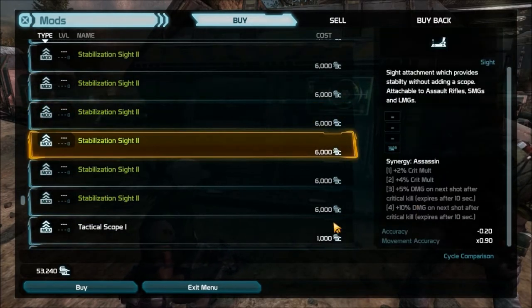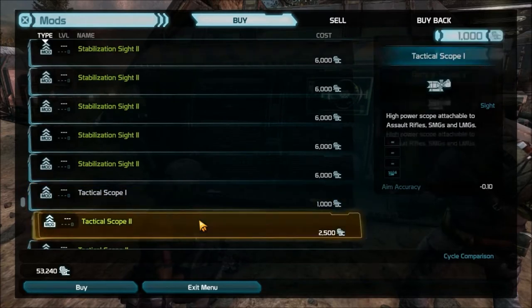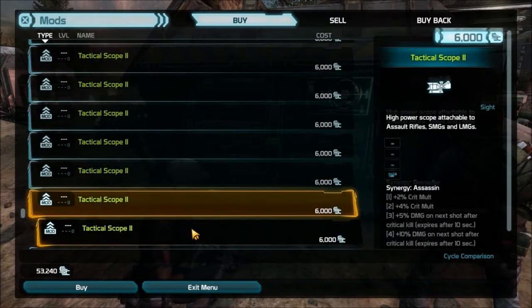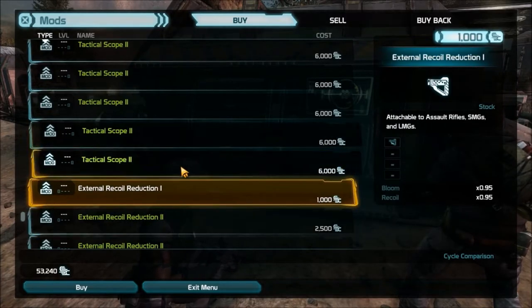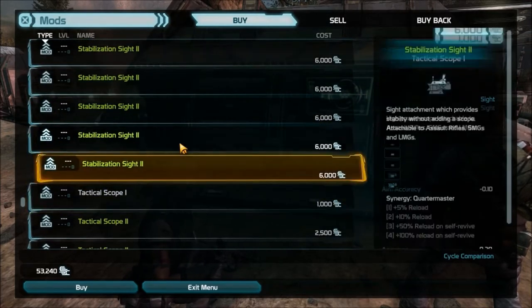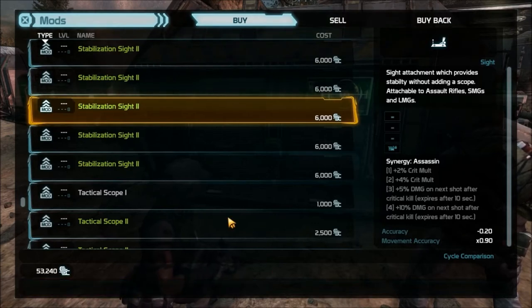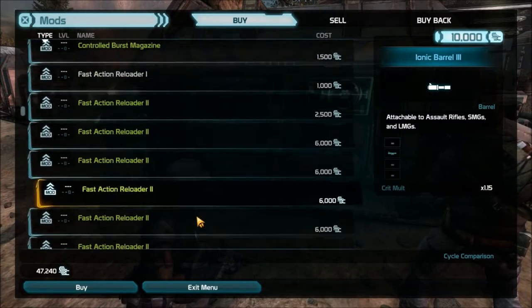Remember, you always want to pick up the one with the same synergy as yours. Movement accuracy is not bad either. There are usually about three different Assassin mods to choose from per synergy type. I prefer the movement accuracy and overall accuracy so I'll pick that one up. We've now done polarity slots two, three, and four — just one left.